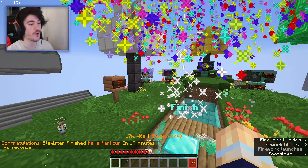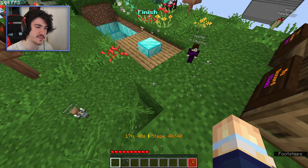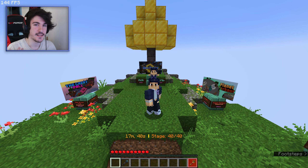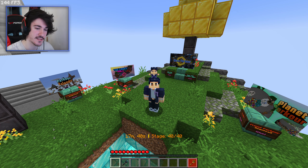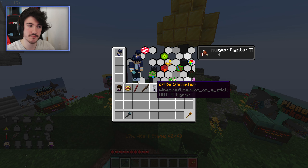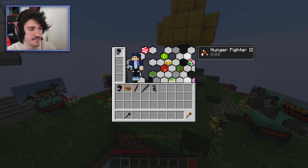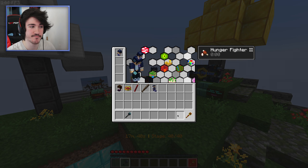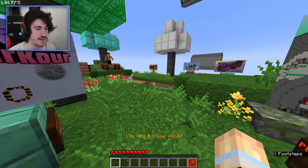In my one and only speedrun attempt, I managed to get 17 minutes and 40 seconds, which is okay. I did make quite a lot of mistakes — I forgot to turn off the death thing. I could definitely get a sub 15 with a few more attempts; sub 15 is definitely possible. But I'm going to leave it there. I did actually find one more collectible — I found me. It's a Stemister plush. The original was the little Stemister on my head; I must have found the Stemister plush somewhere before level 10. I am in the game — which is really, really cool. Thank you, Amerikakar, for putting me in the game twice.